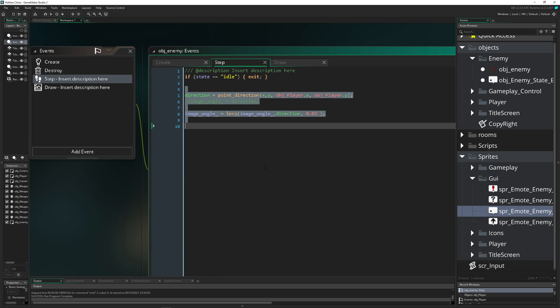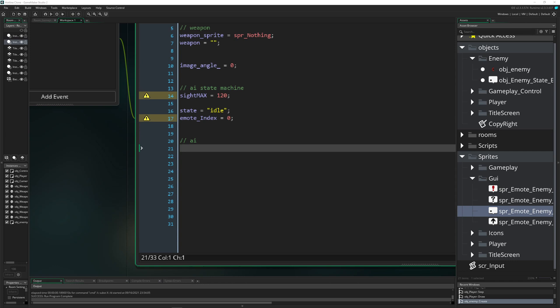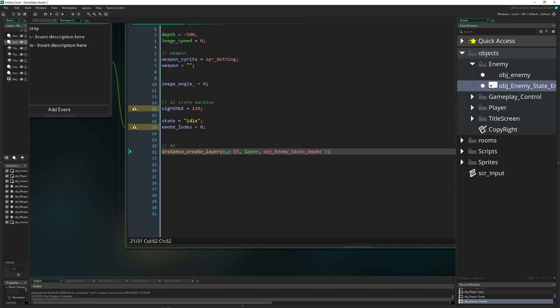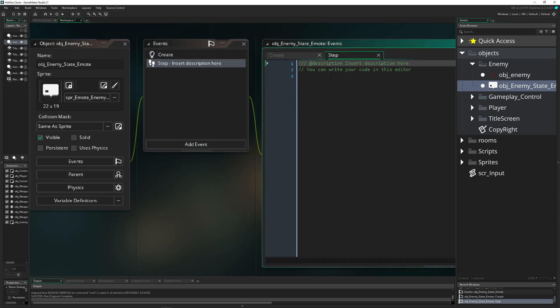This keeps the step event nice and clean. Now we create a new instance of the emote object using instance_create at x, y minus 15 on the same layer. The problem is that the emote would sit statically in one spot while the enemy moves, so we go into the emote object and create a step event to handle following.